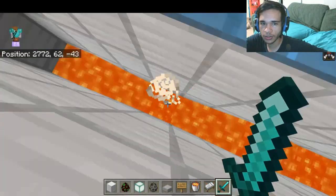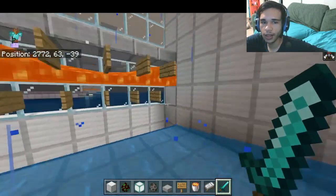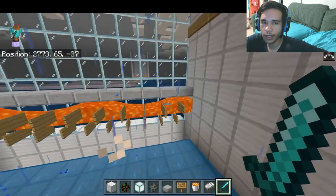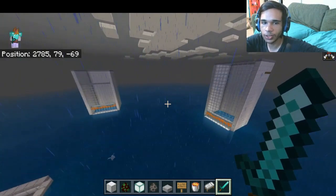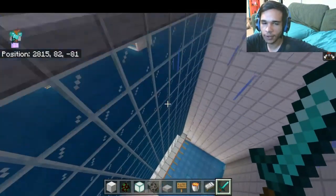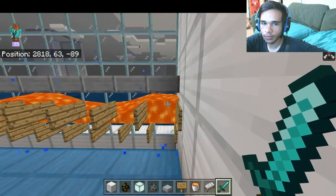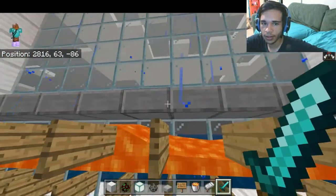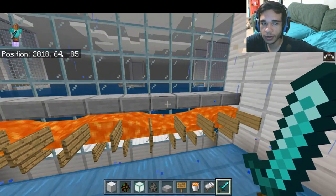Since you have witches you need fall damage — make them fall 32 blocks. You can do three high, but I've tested two high and it's a little better. With three high the witches kind of float and don't die as fast. Two high works better. It's just two rows of signs with lava and some slabs so they don't float up.